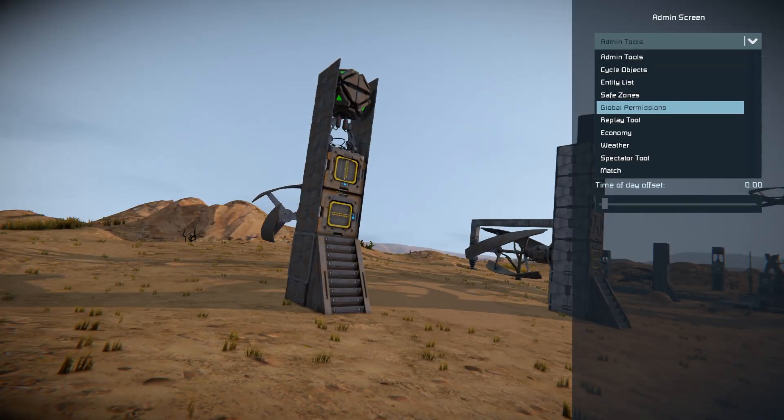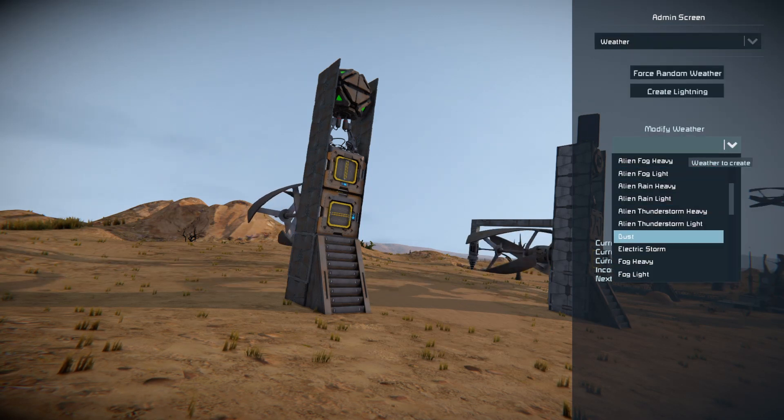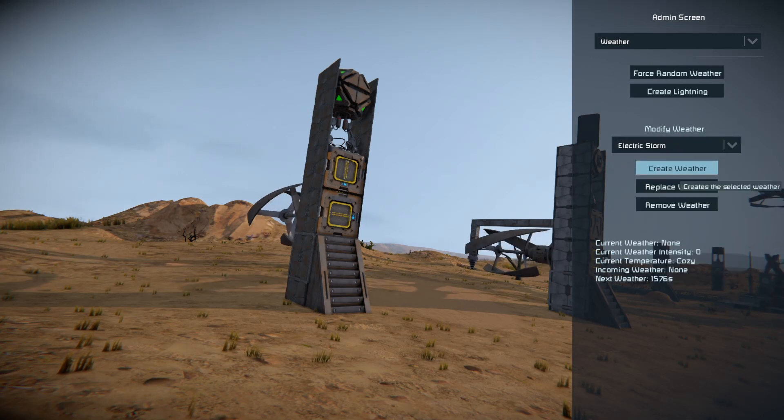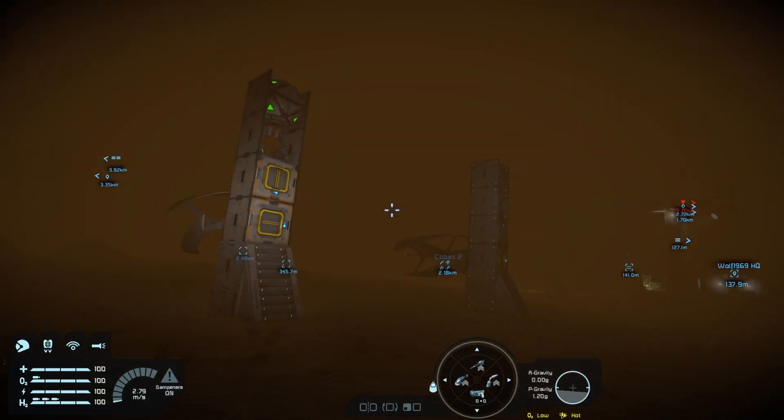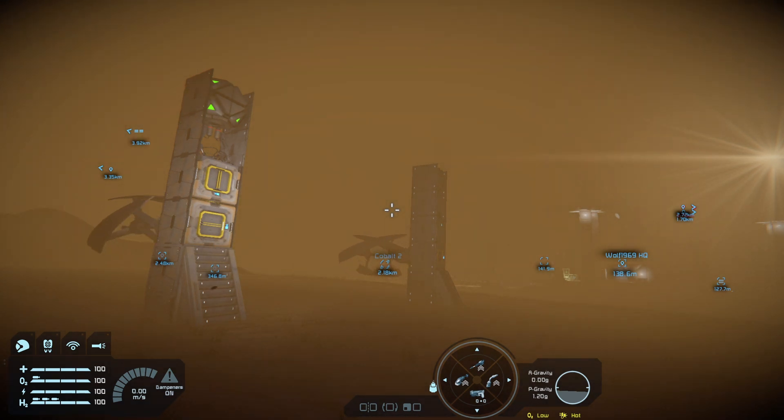It may take a few minutes, but if we go to our admin menu — remember I showed you how to use all this in a previous video — you want the electric storm, and you want to create weather. We might have to sit back and wait a few minutes for the storm to generate enough static electricity to create lightning. Lightning may not strike the particular tower I've built right here, but I've got several towers, so if you see lightning go off you'll see that it is drawn towards these towers.